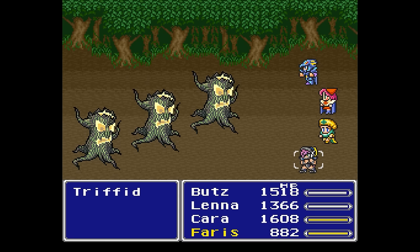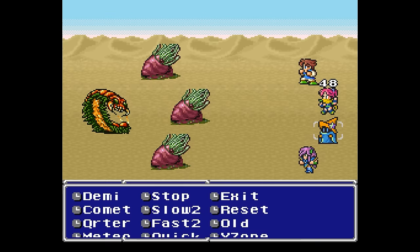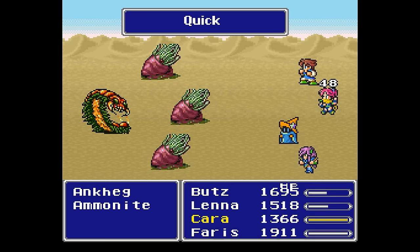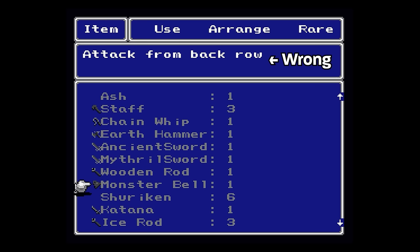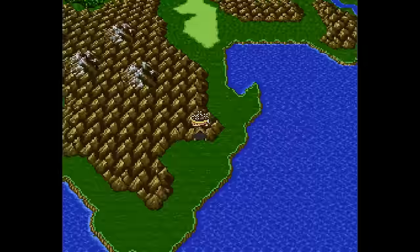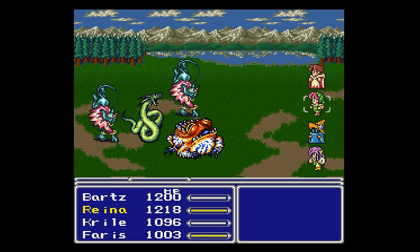We'll notice as the ports go on that the line between bugs, oversights, and quality of life changes begin to blur. While we're talking about the original game, some of the noteworthy ones to mention right away are bugs like item duping, item transforming, encounter rate manipulation, several inaccurate or simply missing necessary item descriptions, losing your vehicle if you place it in a bad spot like some entrances, and some abilities or weapons not functioning properly like Observe, Power Drink, Minucci, and Mute.